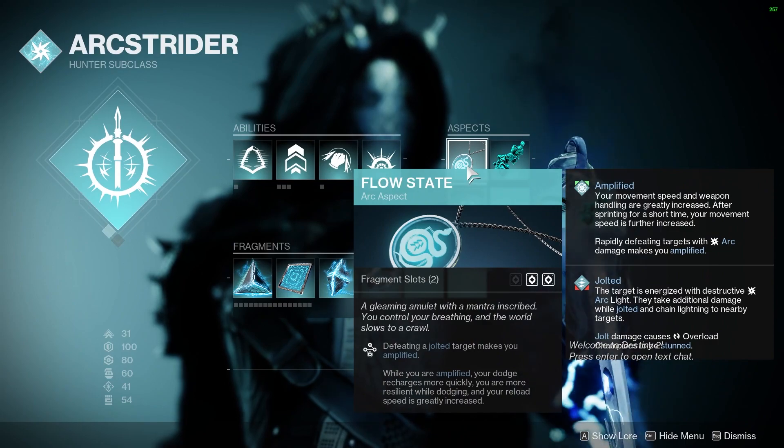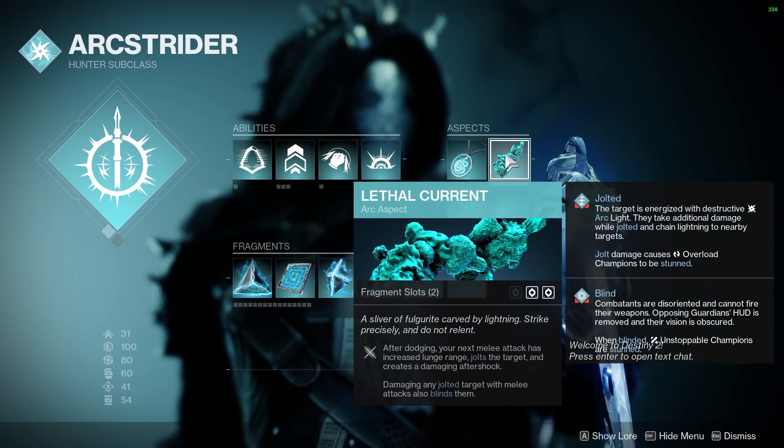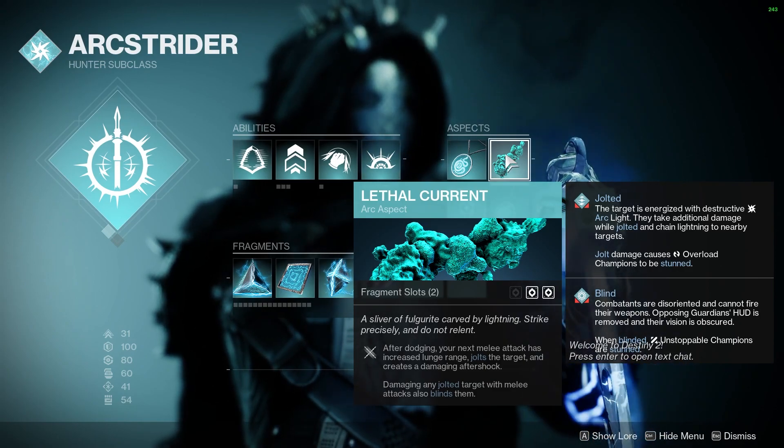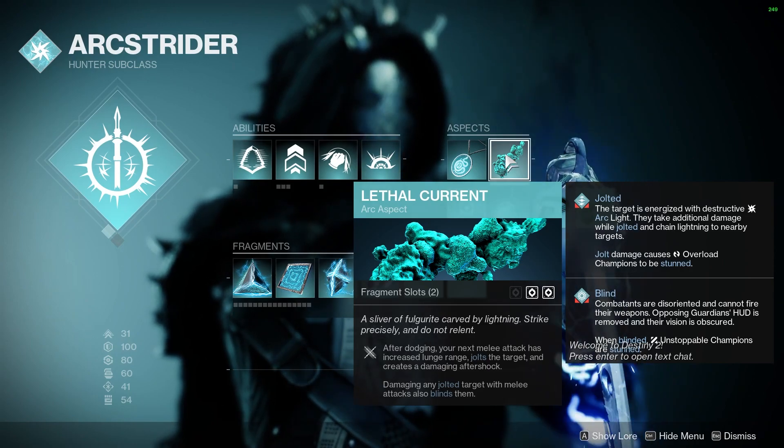Moving on to the aspects, let's start with Flow State — defeating a Jolted Target makes you Amplified. And Lethal Current: after dodging, our next melee will Jolt targets. This is also great because if you melee a Jolted Unstoppable, it will blind it, causing it to stun.